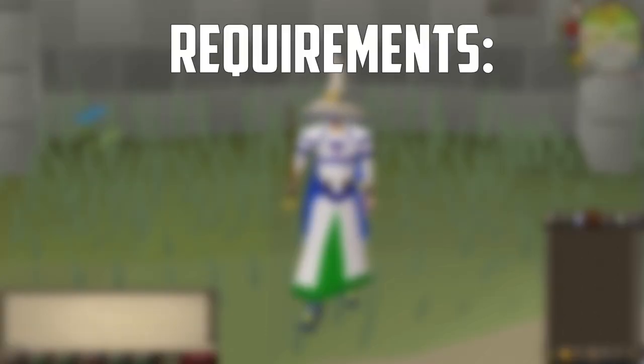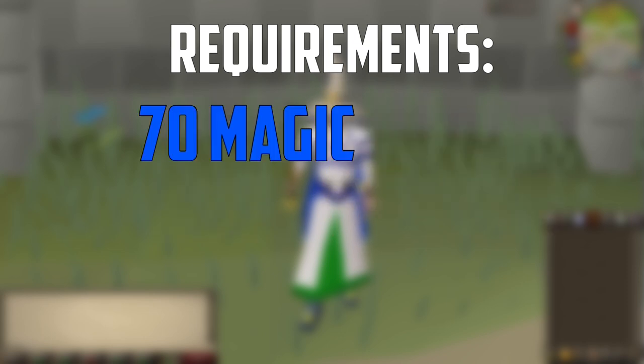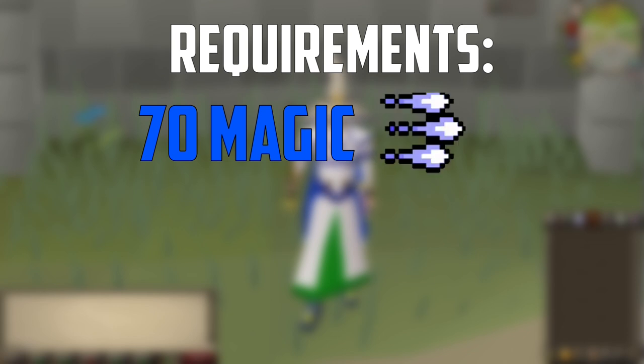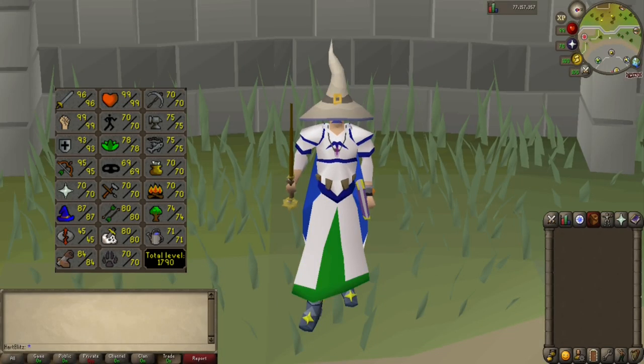First things first, in order to burst you must have the Ancient Spellbook unlocked which requires the completion of Desert Treasure. You must also have at least 70 Magic to use Ice Burst, and if you want you could use Ice Barrage with these spots as well, which does require 94 Magic, but you will not make as much profit and sometimes not make any profit doing that, so I suggest you just use Burst. The account I am using for this video has 86 Magic but I actually got 87 Magic during filming, so keep that in mind.